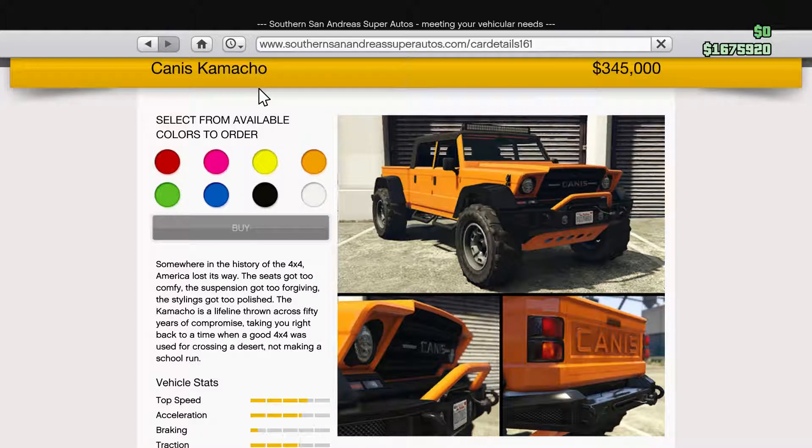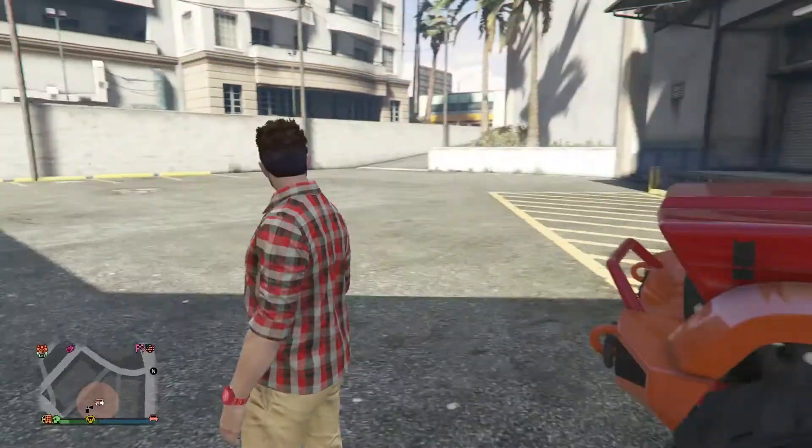This can is the Canis Kamacho. This truck — it's a beautiful truck. I really like this truck. It's a 4x4. It just released — well, as I'm recording this, it released. I think it's a beautiful truck. So much so that I actually ordered it. I got it. It's right here.